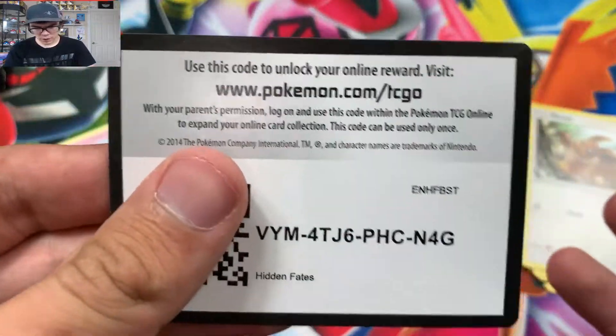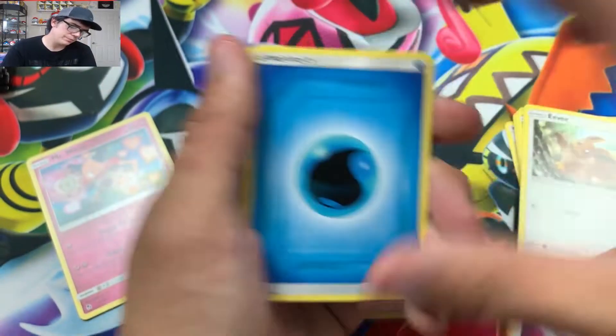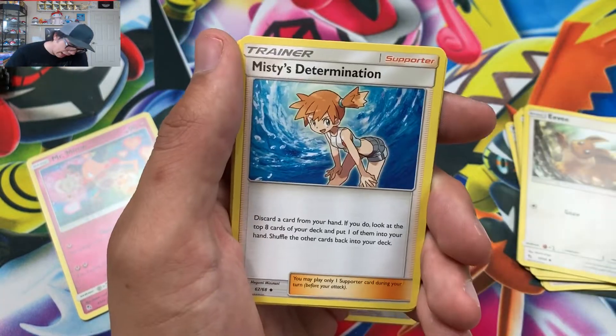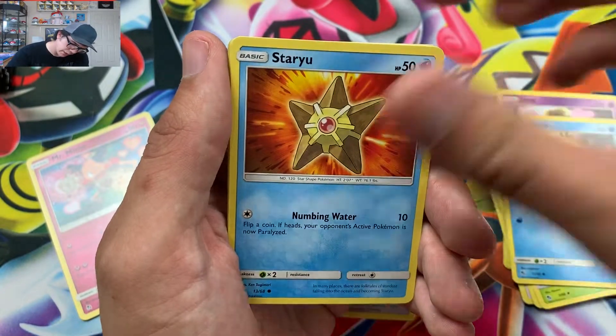Actually, just think about it — hear me out. A full art Shiny Mewtwo like the one from Unbroken Bonds — or am I getting my sets mixed up so hard right now? It's because I don't open enough of them. But I'm just going too hard into this set, I can't remember. I'm almost done with this set and I'm getting really, really stoked about it.